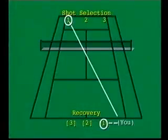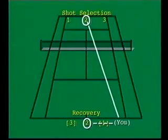Study this diagram to review what you've learned. Based on the shape of the court, when you hit in the direction of shot selection number one, find recovery position number one. When you choose shot selection number two, move to recovery position number two. And when you hit to shot selection number three, find recovery position number three.